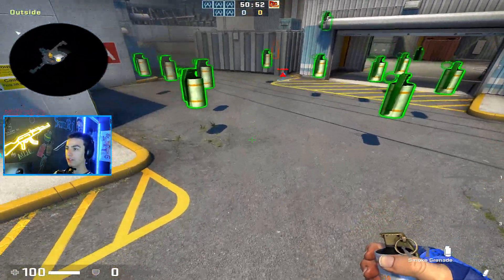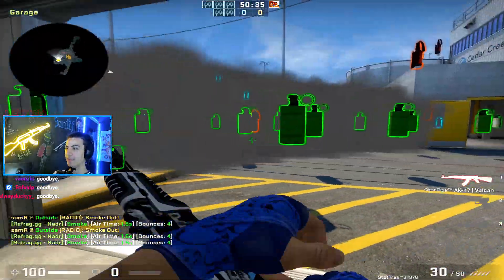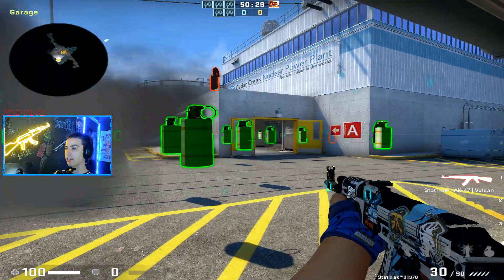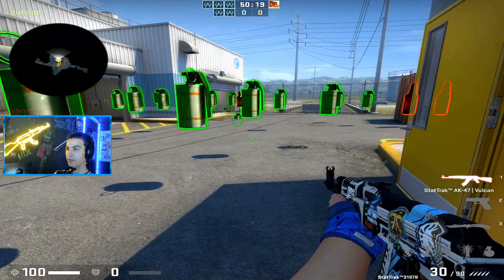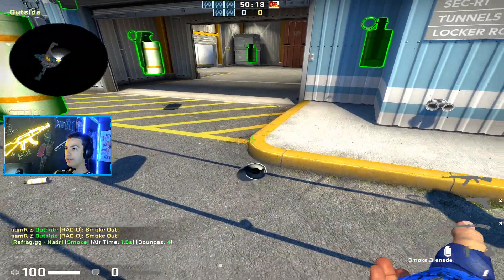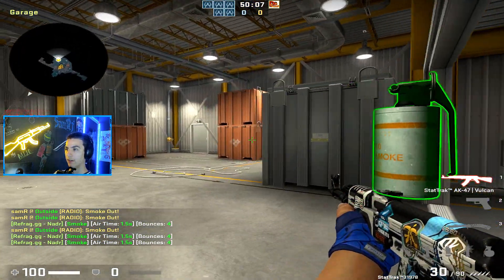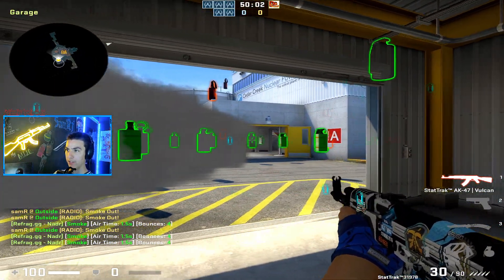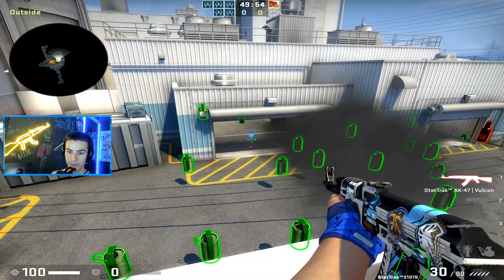Speaking of solo plays — if you're ever doing slash smokes, a fight you can take is to get flashed through. Someone flashes garage and you come here, swing into garage so you're safe from yard, and then just take a fight on the guy at mini. Usually the guy at mini will see the slash smokes come down and isn't worried about a run through. So if these smokes are down, have your teammate flash for you, go through, swing mini, take a fight on the guy here. If no one's there, turn around and fight the garage guy. We call this play Mezzy on our team.